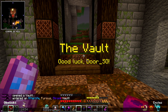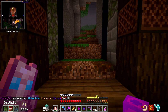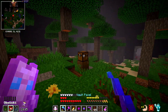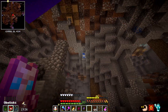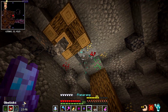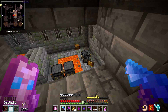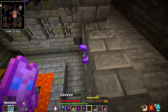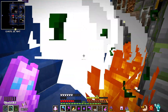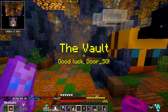Vault number two is starting us off with Furious and Strong, so mobs deal 50% more damage. I think that might be the first time we've come across that modifier. The third vault is only going to have Crowded on it.